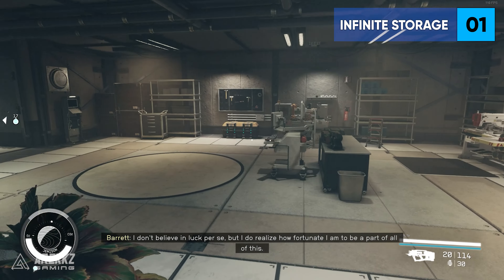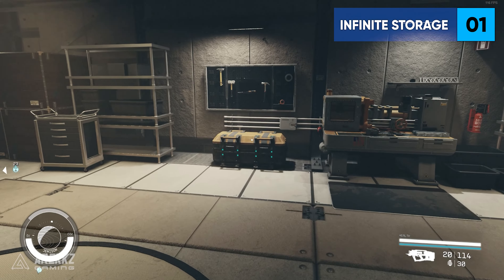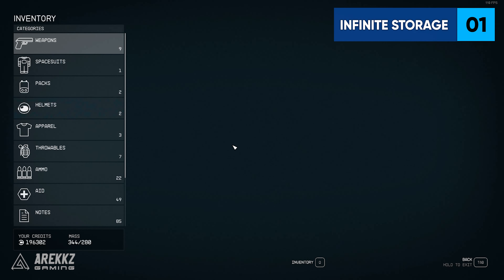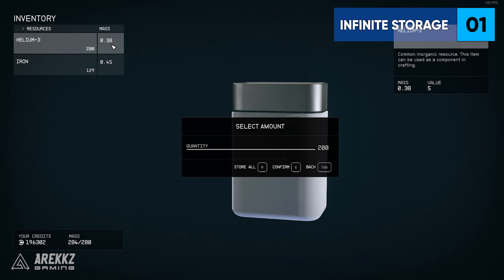Number 2: the infinite storage container. Once again in the basement area of the Lodge, just head to your right and down the stairs and you will find a single storage crate amongst all the crafting stations, but this one is special. There is no mass limit to this storage crate, which means you can use it as your own personal storage dump for anything and everything.